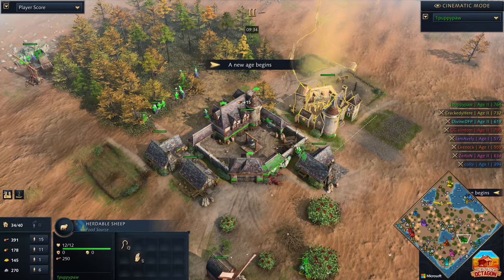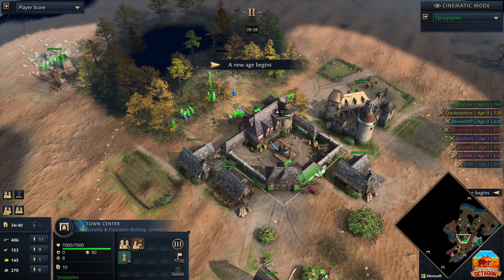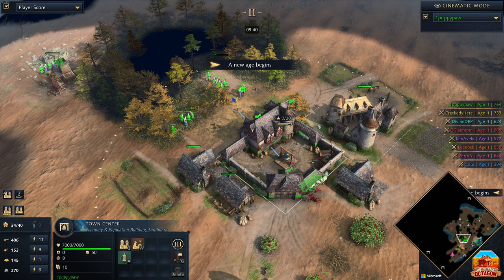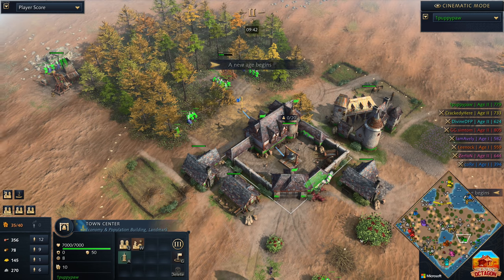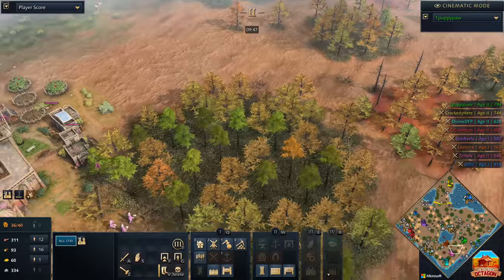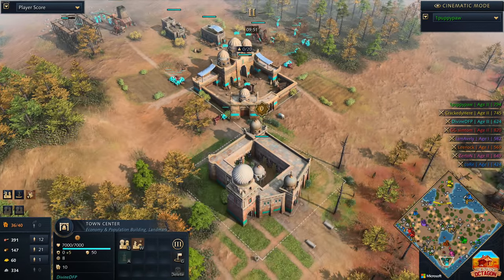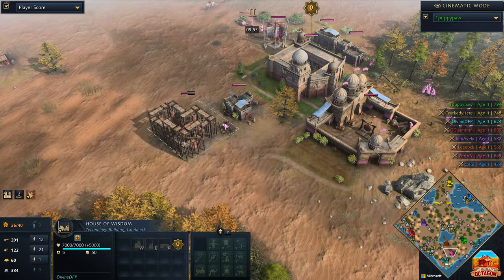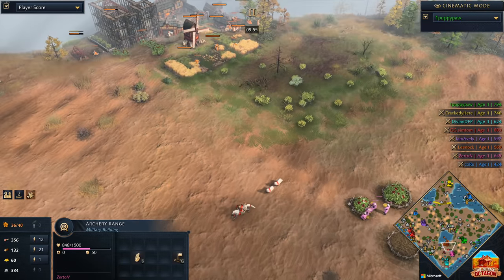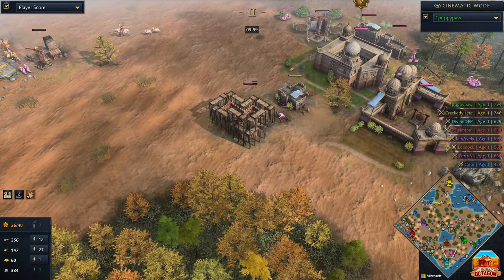Puppypaw is opening with the School of Cavalry — a bit of a rarity in these free-for-all games; normally you see the Chamber of Commerce come through. It looks like stone being gathered, so a second town center is probably going to be the option here for Puppypaw early. Typically Abbasid players, in my experience in free-for-alls, are very passive — very, very passive, like to play for the late game.